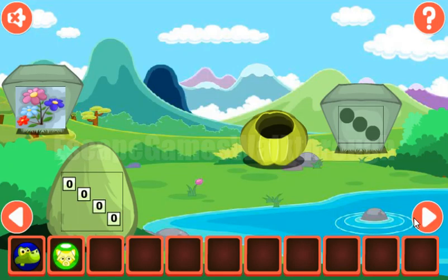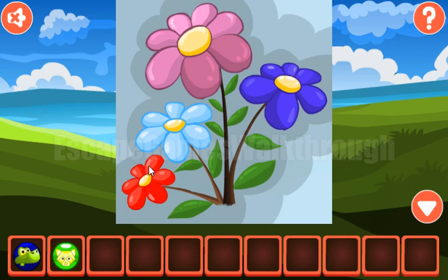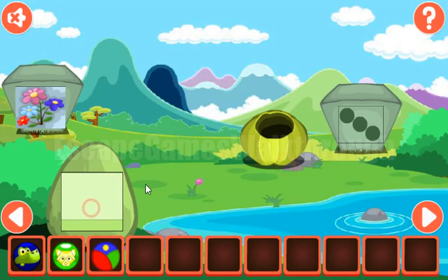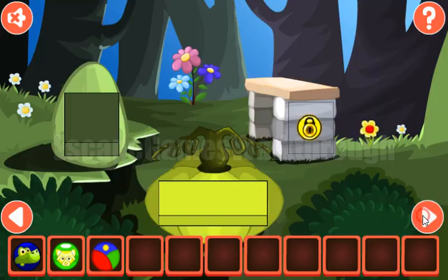We've got the raccoon further. Here's one more hint — we need to count petals on the flowers. We have 6, 6, 7, and 6. Let's enter it here: 6, 6, 7, and 6. We've got a colored ball.